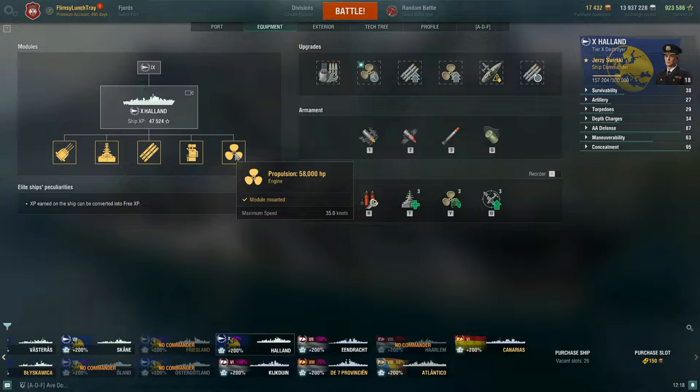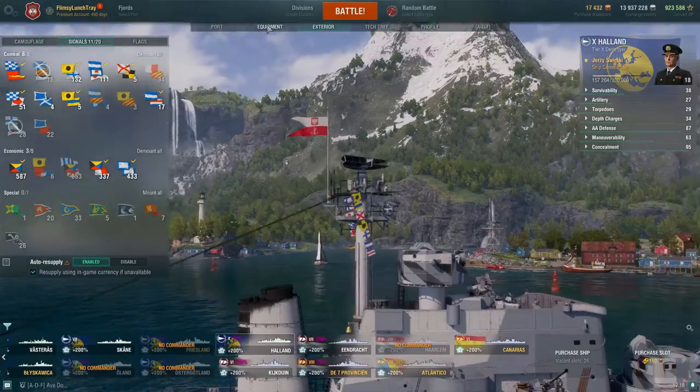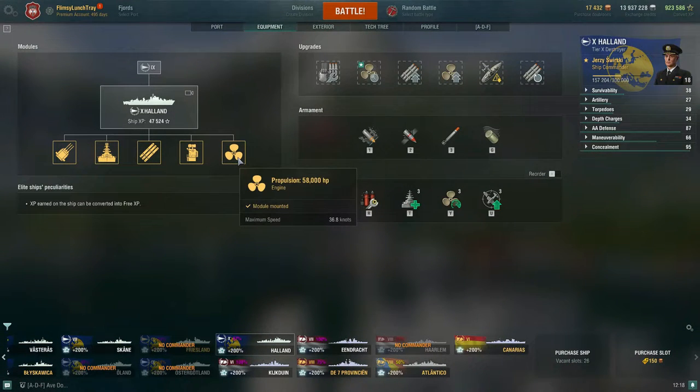Propulsion is 35 knots — she's not known for being a fast Tier 10 destroyer. This is offset when you take the Sierra Mike flag, which gets us up to 36.8 knots, and then we also have the engine boost, which really comes in handy. But she's not a fast Tier 10 destroyer by any means.